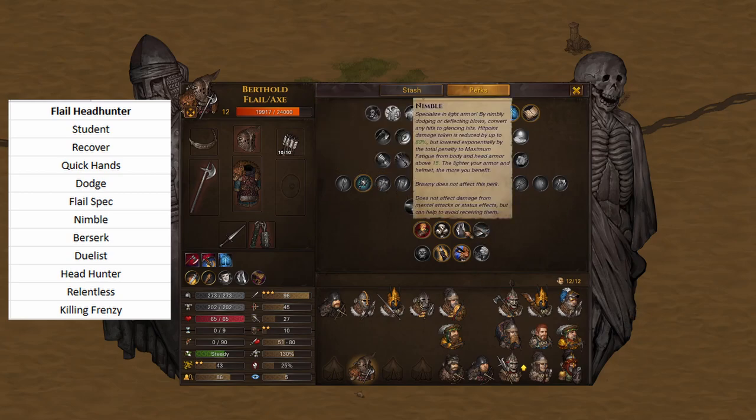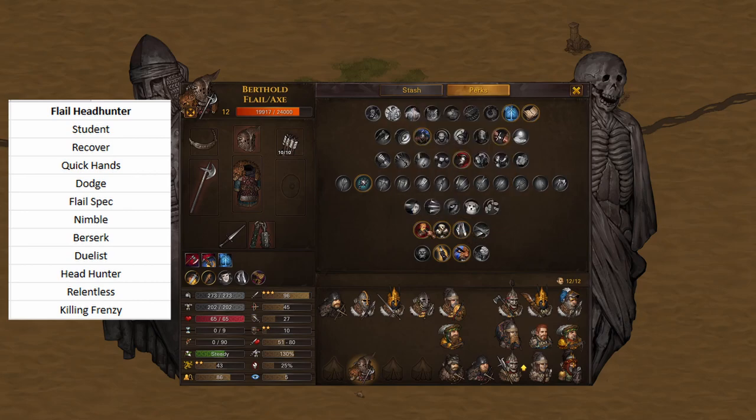You go into Nimble, then you go into Berserk. Berserk is really, really key to this build. I tried doing it without Berserk for a while, and what I noticed is: if you hit with the flail and killed the guy, you then couldn't attack with the axe on the same turn if no one was adjacent. Because you would kill the guy, then you'd have to move, but then you don't have that extra AP back, so you'd have to wait another turn — which is a real pain.